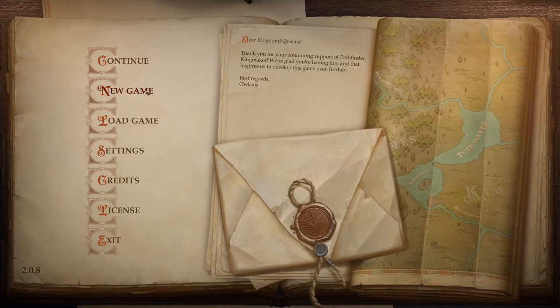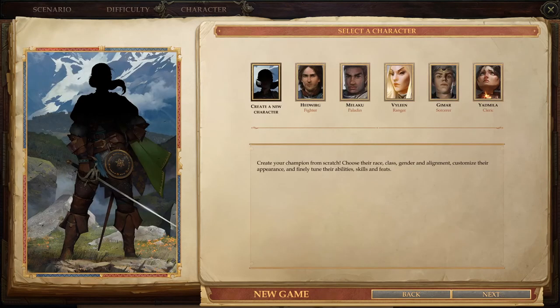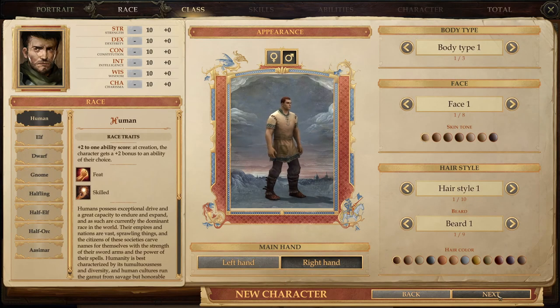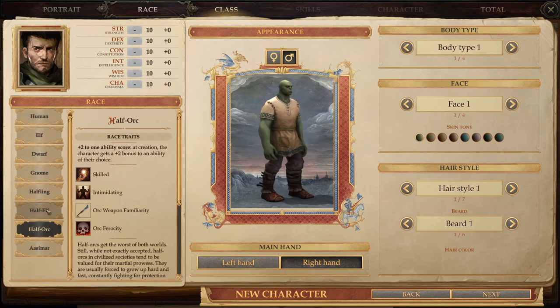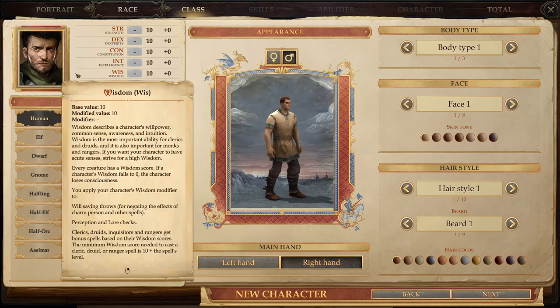We're going to start a new game. I'm going to do the main story and we are going to create a character. We've chosen our character portrait. Let's see here — half-elf, halfling... let's stick with human.